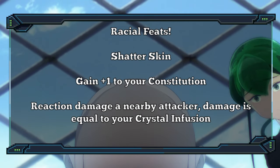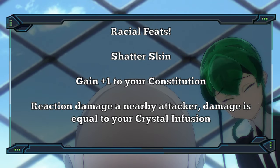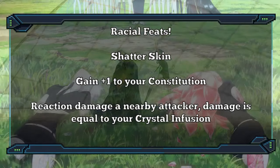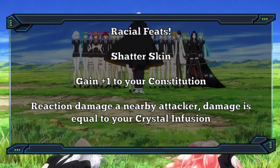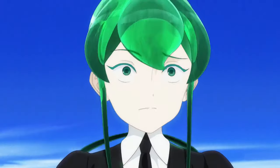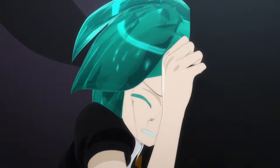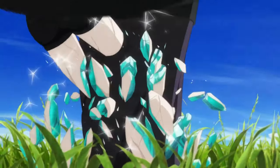The second racial feat is Shatter Skin. This bumps your Con up by one, since you kind of need to get hit to use it. So when you do in fact get hit with a pickaxe from that other Crystallian you got into a fight with, you can use your reaction to cause your crystalline body to shatter at the area of impact, forcing the attacker to make a Dex save or take your infusion damage plus your Con modifier.